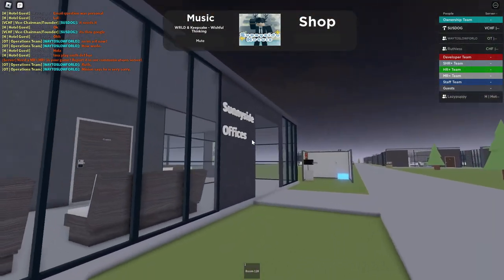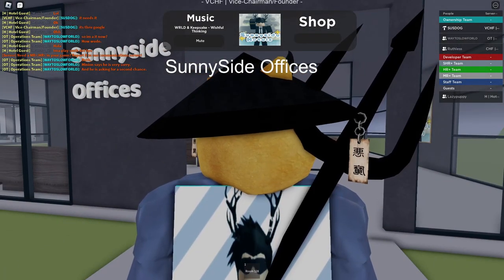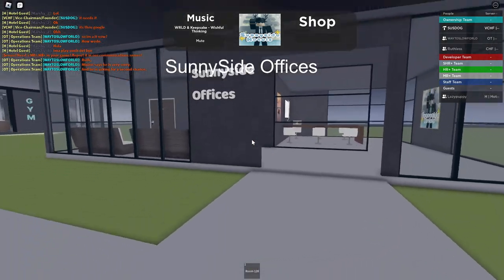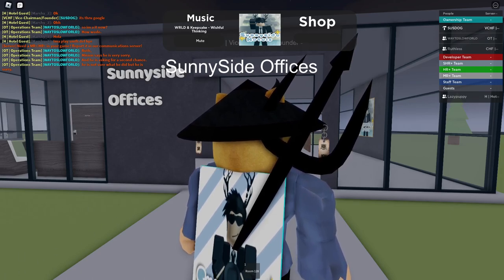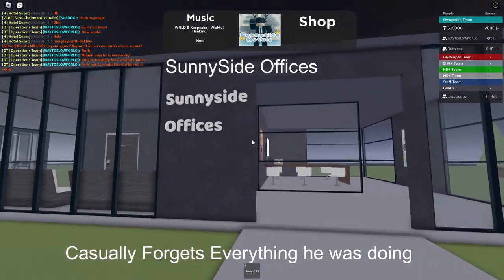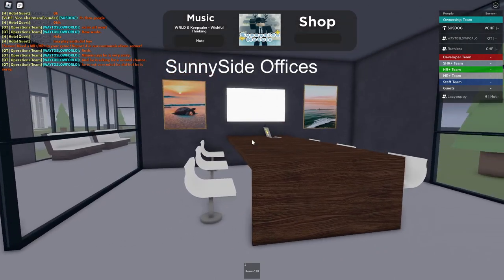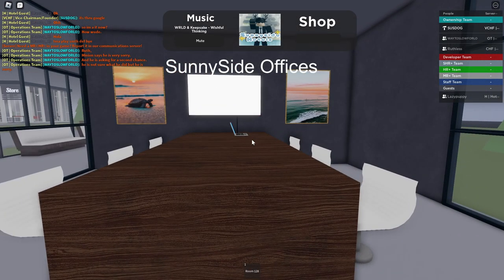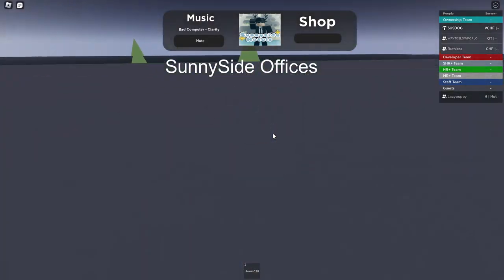Over here, we have the Sunnyside offices — very beautiful. Over here, we have the staff meeting table. This is where all the staff meetings are going to be held, just talking about different things. This is the chair where Ruthless will probably be sitting and pulling up things on the laptop to put on this projector to tell us about.